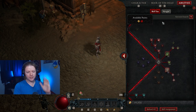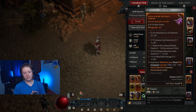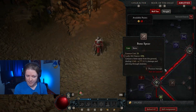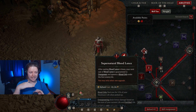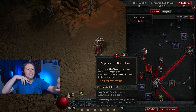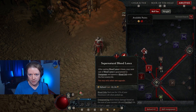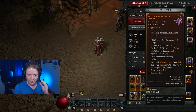Overpower damage is kind of bad on its own. But with one of the legendaries I'm running, whenever your blood skill is overpower, you get 75% attack speed for 4 seconds. So I have 4 seconds of crazy 75% attack speed. When you mix that with Supernatural — after casting Bloodlance 6 times I get a guaranteed overpower — that triggers the 75% attack speed. That is one of the key legendaries for doing damage.